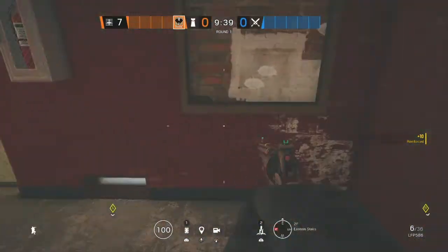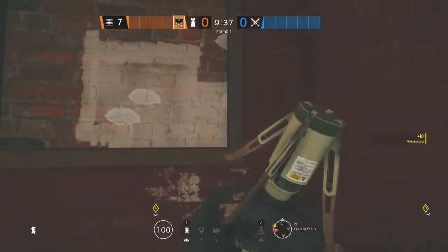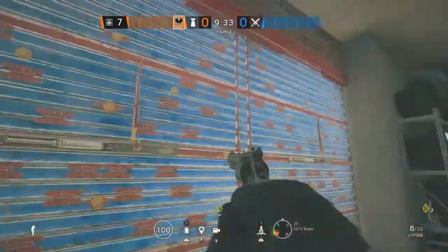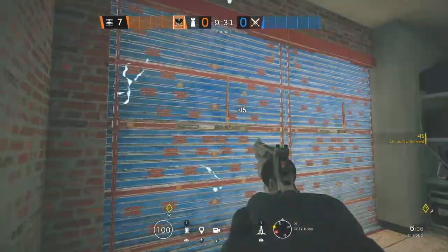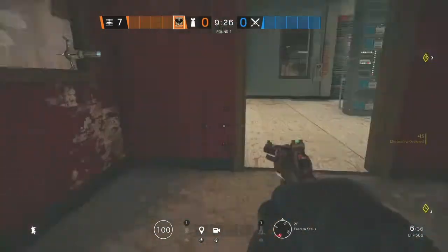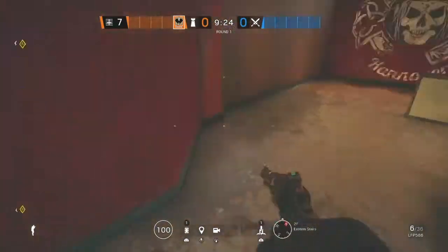You'll get like a Jager or something on your team — put an ADS right there. And then you put your Cade right here. A lot of people ask why not just put one Cade to cover both, but if they have a Cali, that Cade's done for. A Cali cannot get rid of this placement though. The only way to get rid of this is shooting something through this drone hole right here, or obviously walking up the stairs.